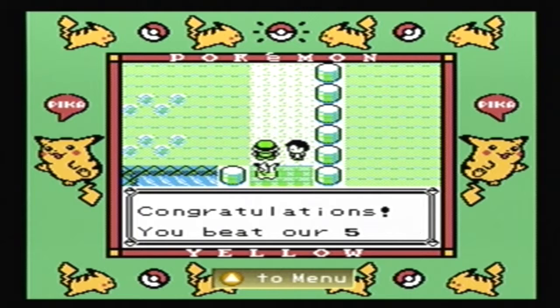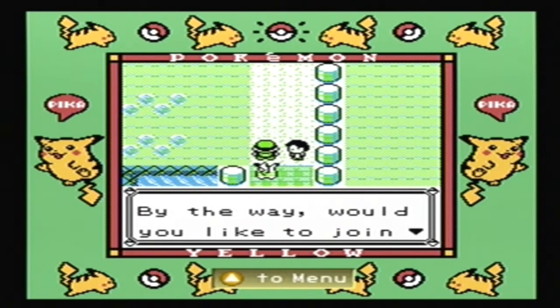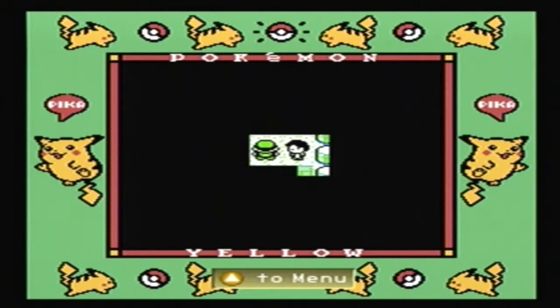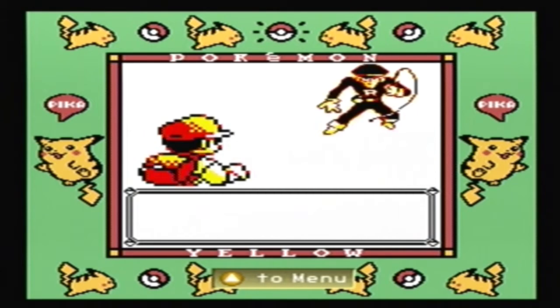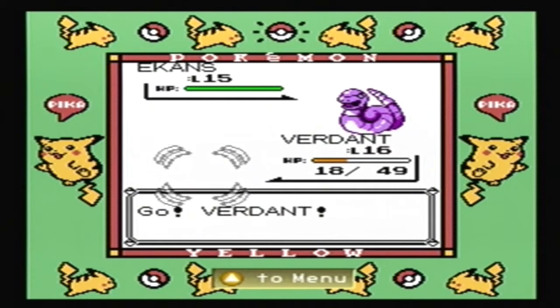That was all five - congratulations! You beat our five contest trainers! You just earned a fabulous prize - I got a nugget. I guess that's why it's called... wait, that's not right. Would you like to join Team Rocket? All these losers apparently were too weak to join Team Rocket, so they just put them on a bridge and have them be a gauntlet. Group dedicated to evil using Pokemon! Oh yeah, I'd love to join. There has to be a mod where you actually join Team Rocket at this point or something.